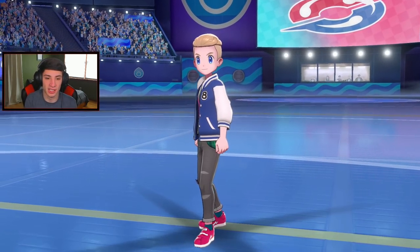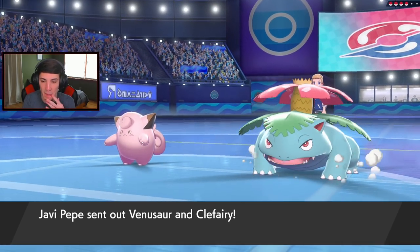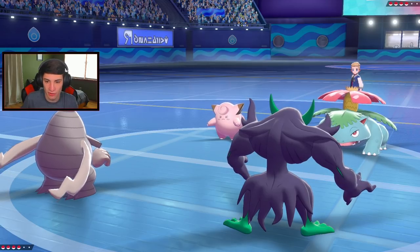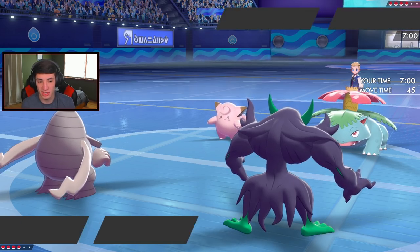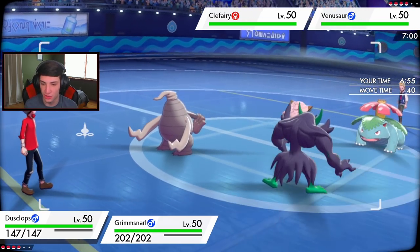Battle number one - he leads Venusaur and Clefable. I don't see him Dynamaxing turn one, so there's really no point in doing the trick. We could just go for a Spirit Break or something along those lines. He's going for sleep - he has Wide Lens and he's just going for sleeps. I can actually go for Trick Room if I really want to - yeah, let's go for Trick Room.